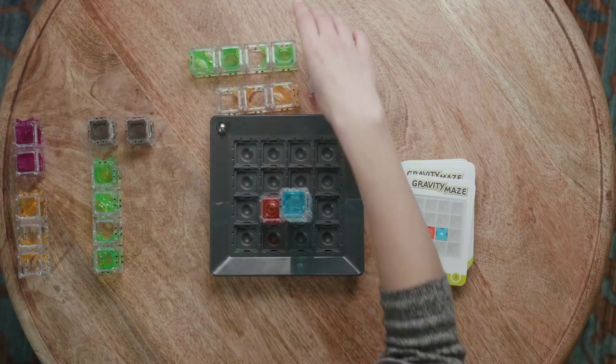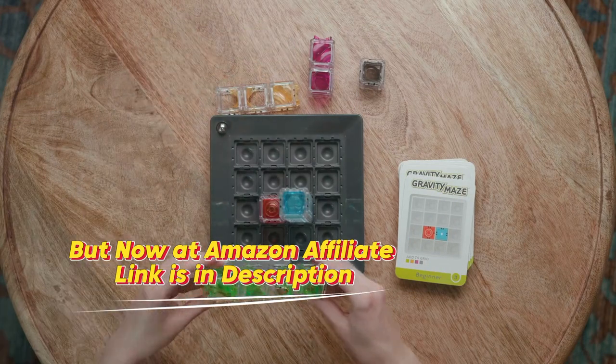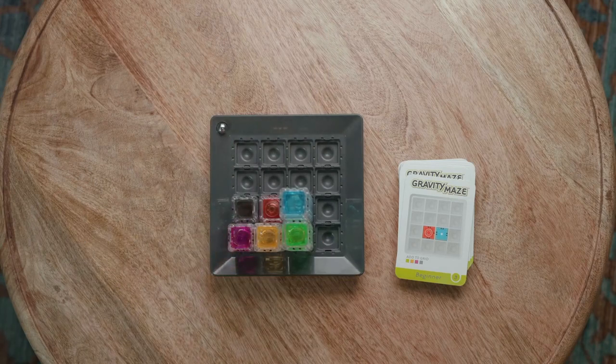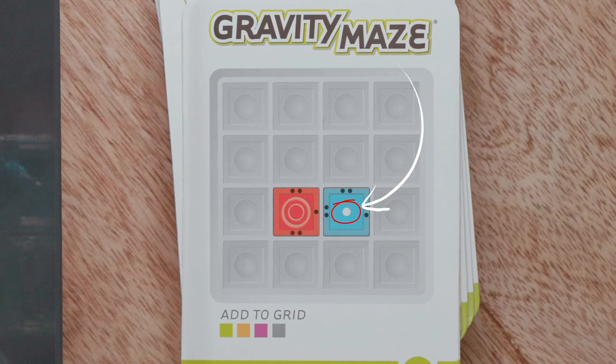You can set aside any leftovers — you won't need all the towers for every challenge. Now you can experiment with building a path for your marble. When you're ready, give it a try by dropping your marble at the starting position, which is indicated on your challenge card with a white dot.